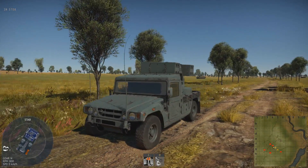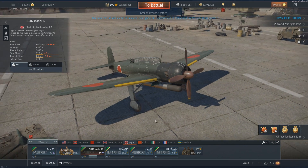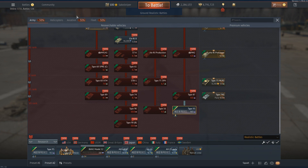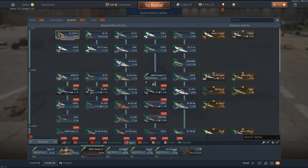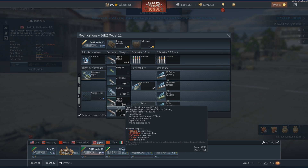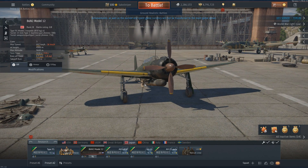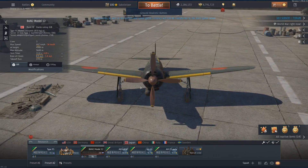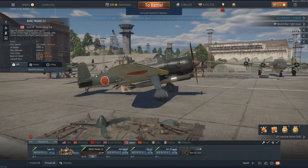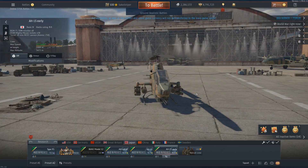Moving on, our second vehicle is the B6N2 Model 12. This is basically a torpedo bomber in the Japanese tech tree — a rank 2, battle rating 2.0 aircraft located just after the B5N2. There's not really much to say about this plane. It's got two nice big torpedoes with 77 km/h travel speed and 850 kilograms of weight. It's a nice big torpedo — you can kill some American carriers with it. It's a very nice looking model and should be a little bit of fun at low tier.